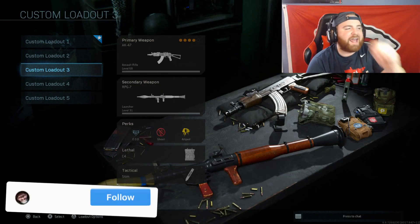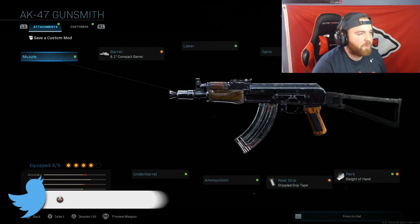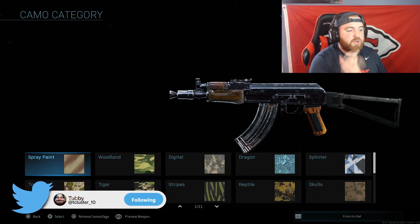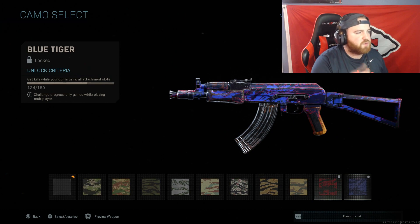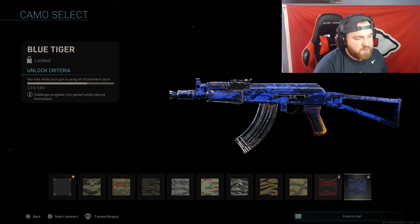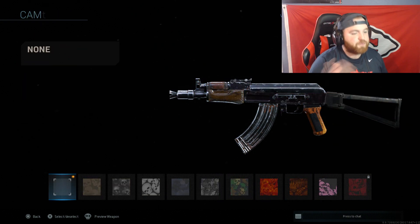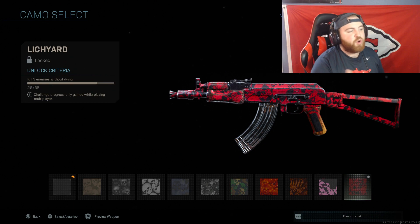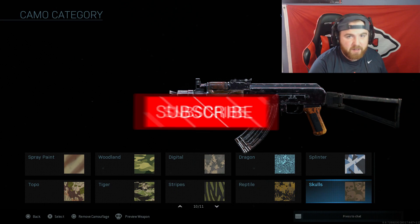Hey guys, welcome back to the channel. In today's video, we're unlocking Platinum Camel on a side rifle. To get gold and unlock Platinum Camel for all the side rifles, we need 56 more kills using all attachment slots. For Reptile, we need 34 kills without using any attachments. For Skull, we need 7 more kills while killing 3 enemies without dying, and then we'll lock gold and get Platinum on the AK.